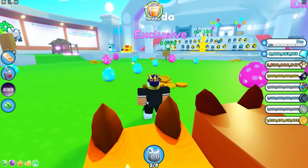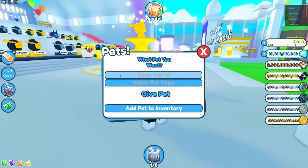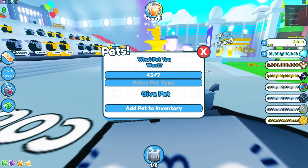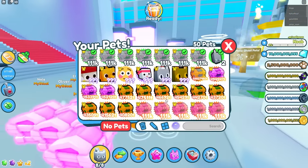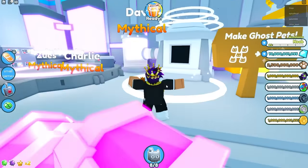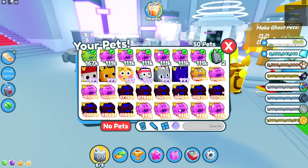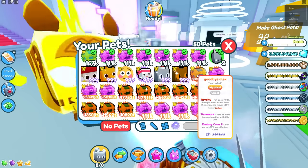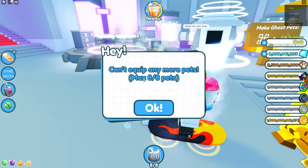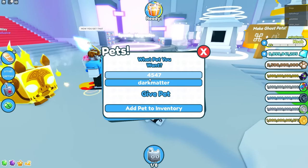I think I also have admin in the normal Pet Simulator Z game, so I'm going to join a public server and see people's reactions, maybe trade some people. Here's my admin command panel. I'll get a ton of the OP Goodbye Alex pet as dark matter and spam my inventory. But wait — in this game they're nerfed. Yeah, it's nerfed in the public game.